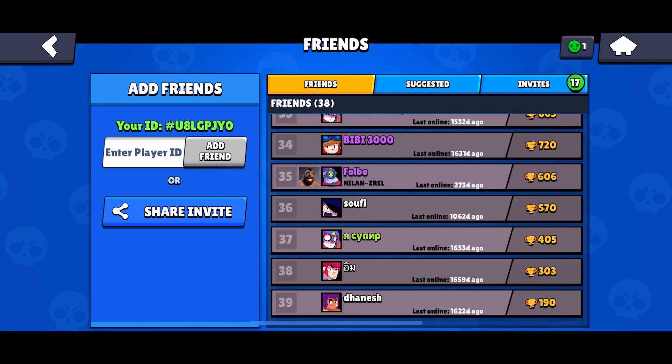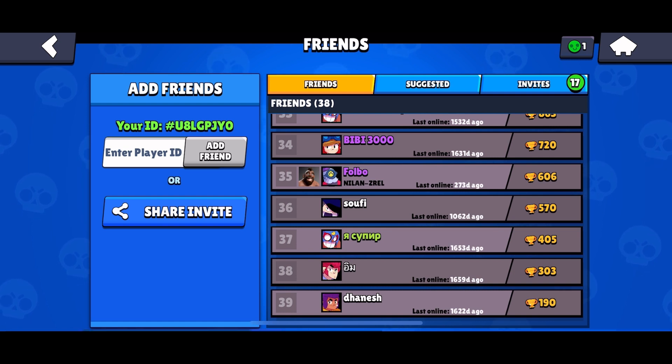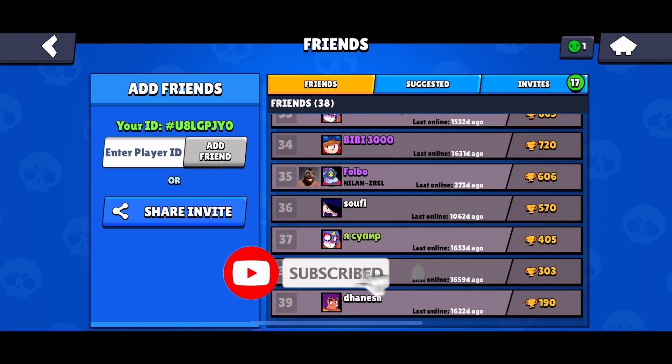And this is how you can send a friend request on Brawl Stars. Thank you for watching Gaming Explained — hope this video was helpful. If you enjoyed it, hit the like button and comment down if you have any questions or feedback. If you are new to our channel, please subscribe and hit the bell icon so that you don't miss our upcoming videos.